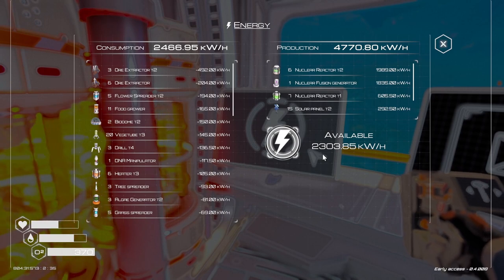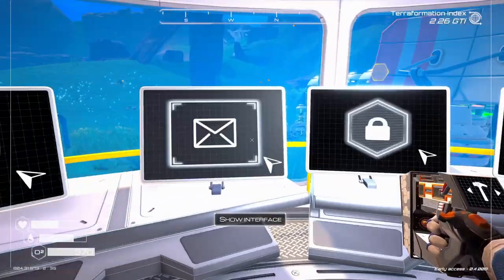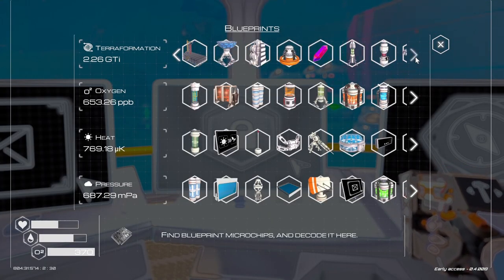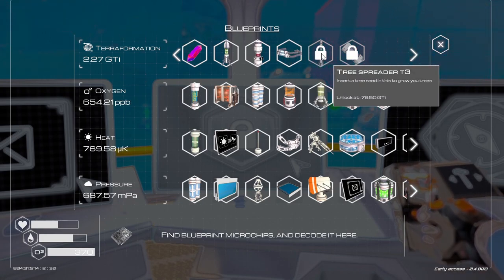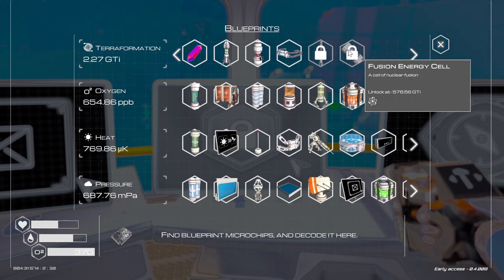Oh, 2300. I think we can build some more stuff and not have to worry about it. Let's see what else we have to unlock. Terraformation — oh, we still have to build our water filter. I think we'll do that too. We still have to get the tree spreader and the fusion power energy cell.